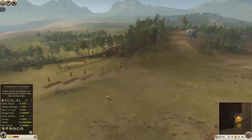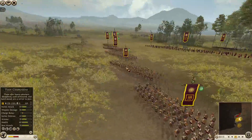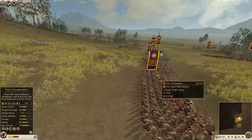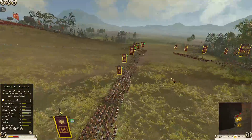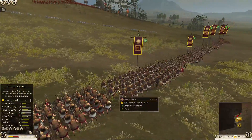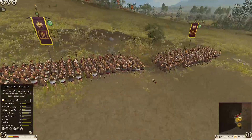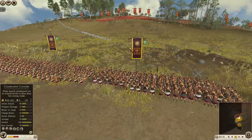Because I doubt they're going to be able to break this line once it forms up in the center. The center is probably our strongest part, because this is where the pikes are. What I'm worried about is the flanks falling, because if the flanks fall, the pikes are going to be left vulnerable.